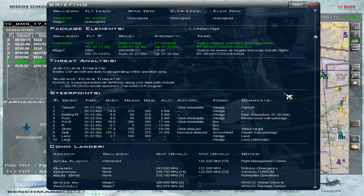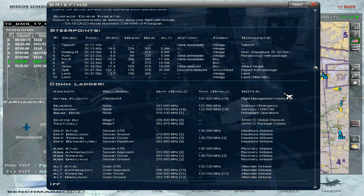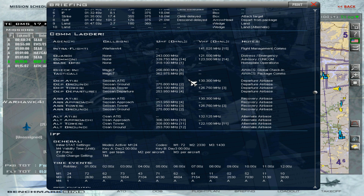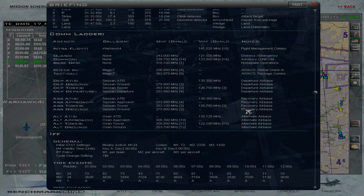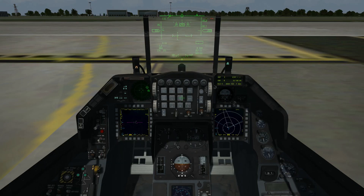Here are our flights and comms ladder. AWACS on Uniform 6 or Victor 6. We're going to be on Uniform 15 in our flight. There are the tower frequencies. All right, with that, we'll get takeoff clearance.